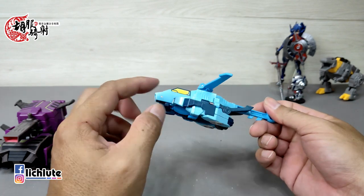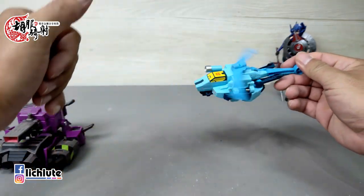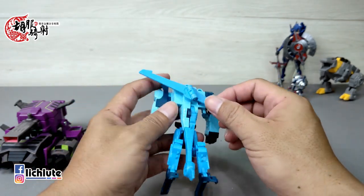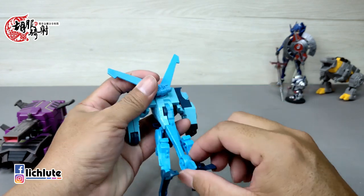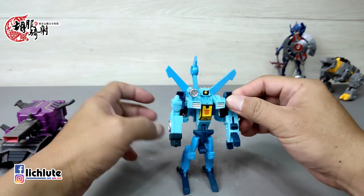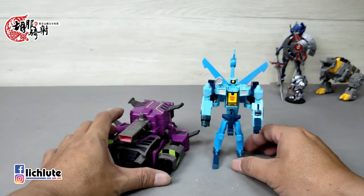再变一次给各位看，从飞机变成机器人我觉得更帅，非常有变形金刚真人电影那种变形的感觉。这样翻下来，有没有像电影第一集Blackout翻身下来的感觉？往上折之后补件翻上来，有个卡扣把它扣进去，OK了。玄刃的变形就算大功告成，简单好玩的小玩具。